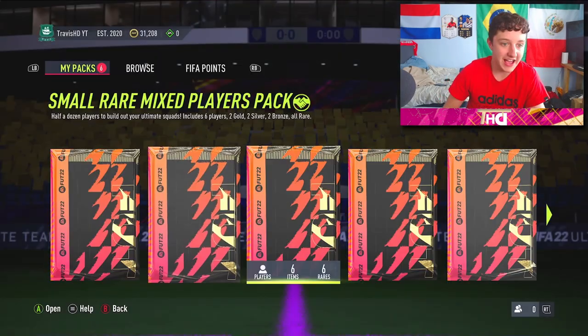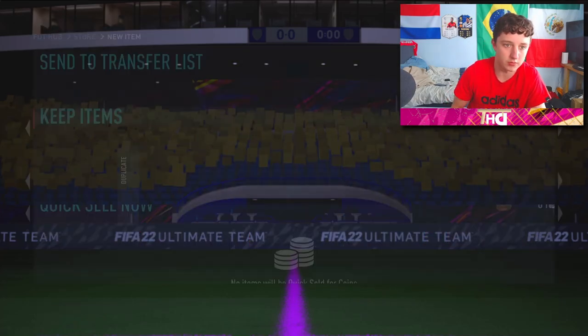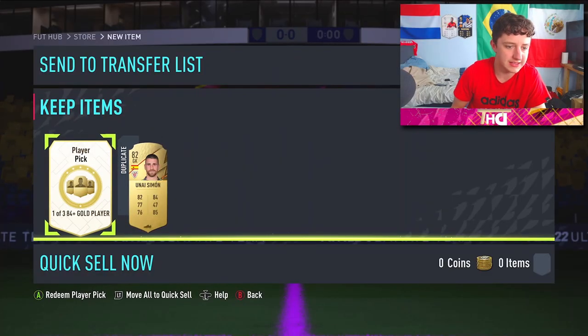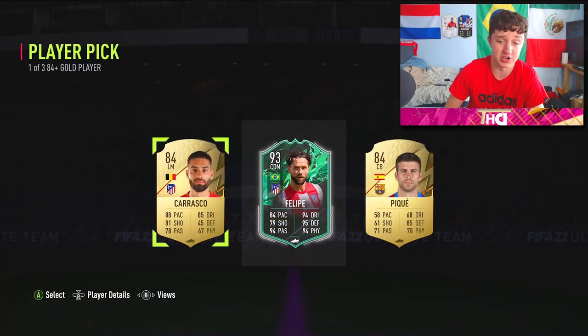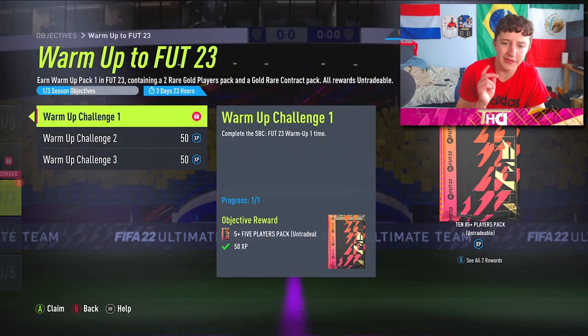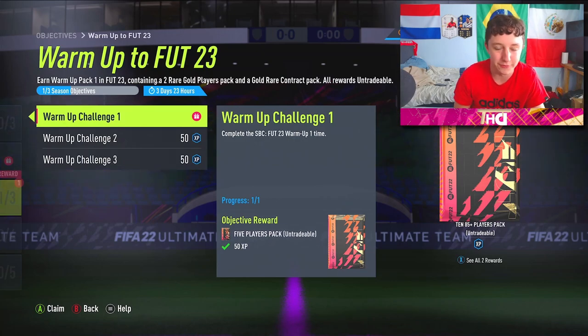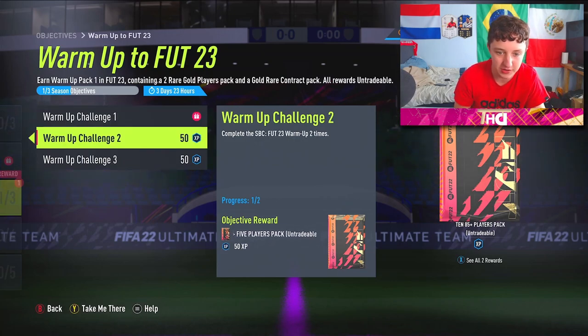I'm going to keep on doing these pre-season cards because they're cheap — they're like 99 rated. Anyway, yes, welcome back to another new one on the channel. We have duplicates. 84 plus gold player pick — this is from like a bronze squad, I'm not even joking you. That's such a nice fodder, and there's more to this as well. This SBC requires 30 chemistry and a full bronze team, and you get an 85x5. The beautiful thing about it, it refreshes every like two days.